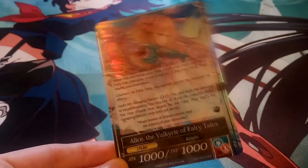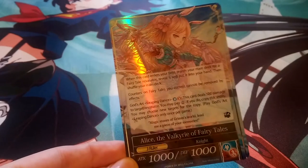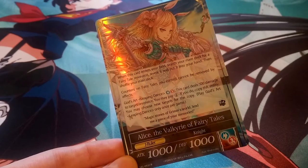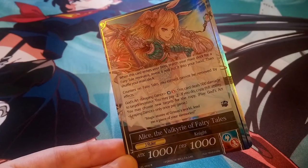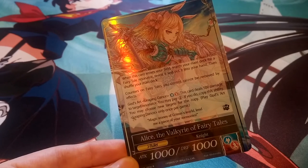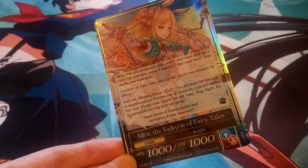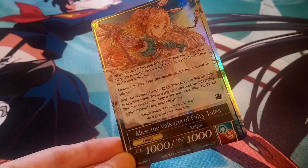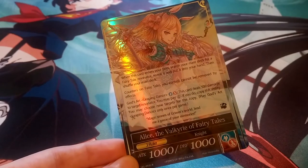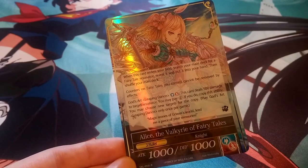When we flip her over, we get Alice the Valkyrie of Fairy Tales, which I prefer over the Saint of Healing blue-green version. She's a 1000-1000, which is pretty awesome for a J-Ruler. She's a water and fire J-Ruler. When this card enters your field, you search your main deck for a Fairy Tale resonator, reveal it, and put it into your hand. Counters on your Fairy Tales cannot be removed by effects — essential since a lot of cards in this deck focus on counters.